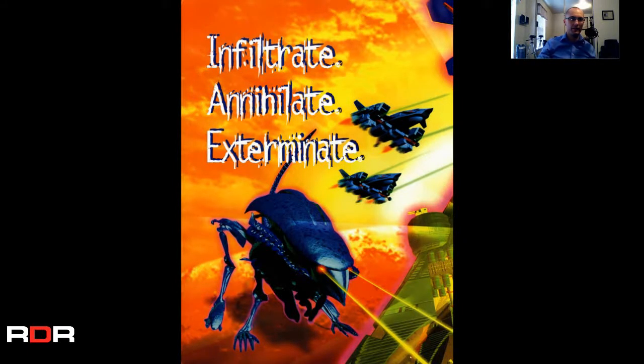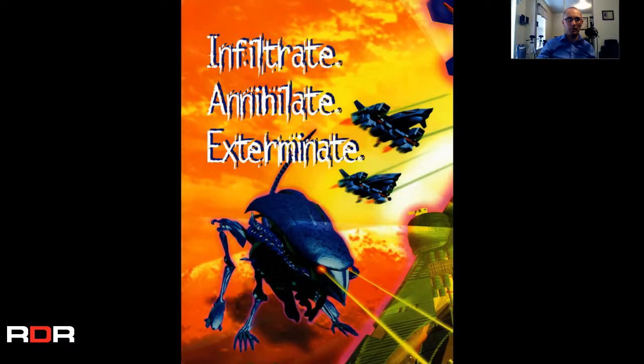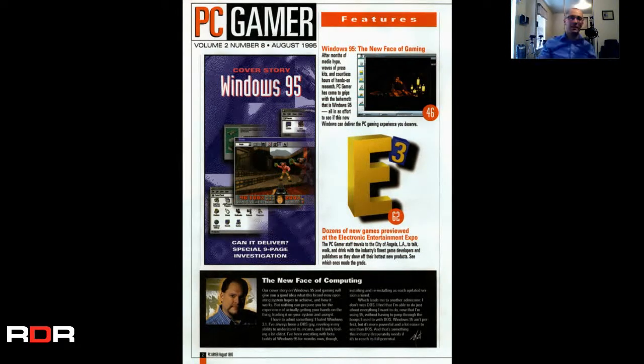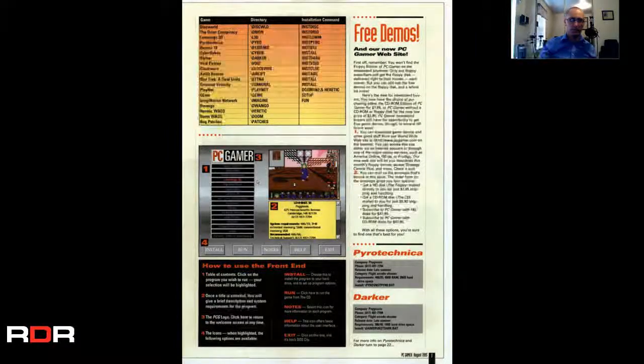Looks like we have a two-page ad here — The Hive. Never played The Hive, but this would have intrigued me as a kid. It has that pretty primitive 3D graphics look to it that would have caught my eye for sure. There's some E3 talk there. Windows 95: the new face of gaming. Some features of the magazine here, and a little bit about what's on the CD as far as requirements. Looks like you actually get a screenshot of what that CD would have looked like — that's kind of cool.